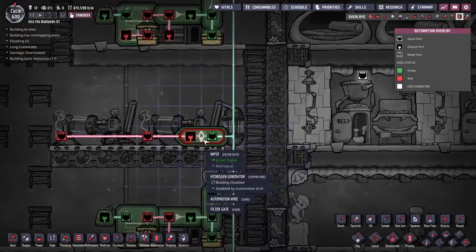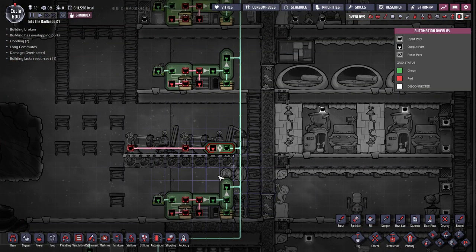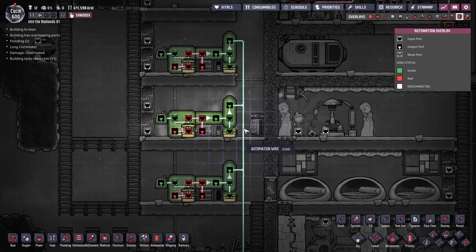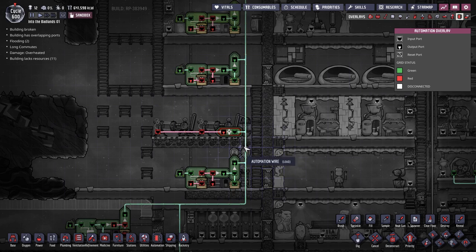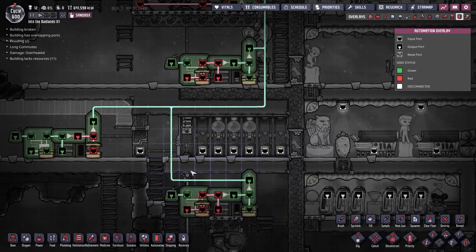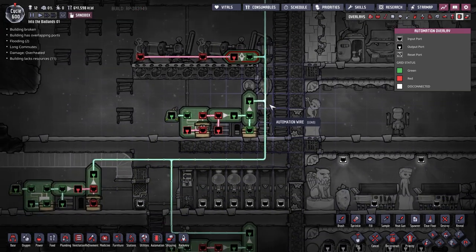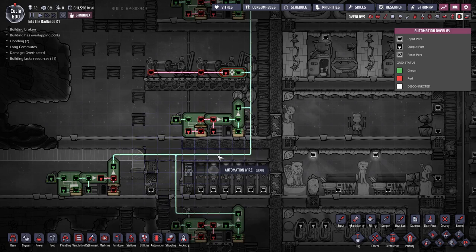The other piece of automation I added, again in the form of a filter gate, was to the hydrogen generators I've added into the power grid. From the end of last episode, I was worried about green and red outputs conflicting on the same connected wire. As it turns out, there was nothing to worry about. In almost every case in the automation circuitry in this game, a green signal overrides a red signal.